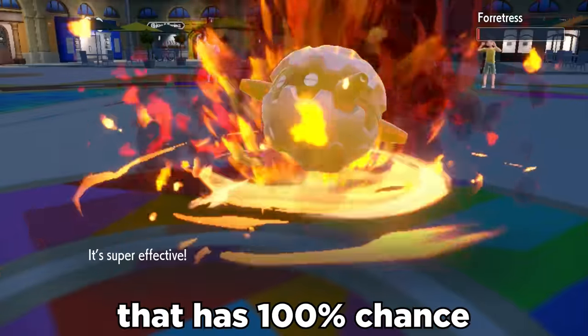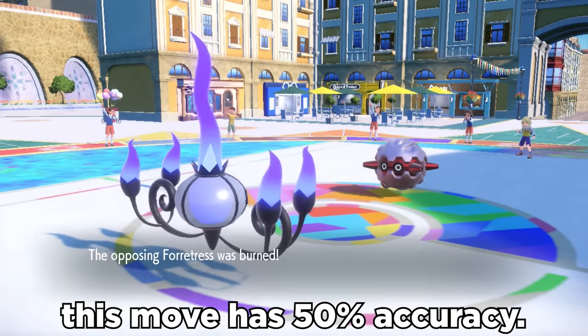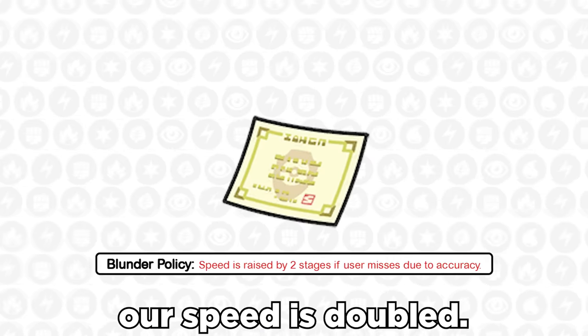Inferno is a 100 power fire move that has 100% chance to burn the target. The problem is this move has 50% accuracy. However, we can actually use this to our advantage with the Blunder Policy item. With this, if we miss an attack, our speed is doubled.